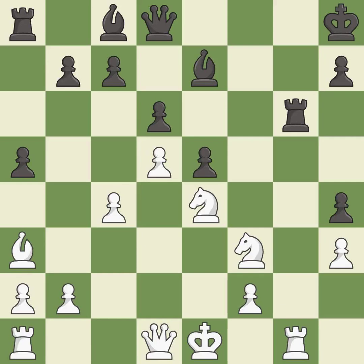This defends the attacked knight — it is best. This activates a queen by developing it off its starting square — it is best. This activates a rook by developing it off its starting square — it is excellent. This moves the bishop to a more active square, making it gain scope. This threatens to win material — it is best.